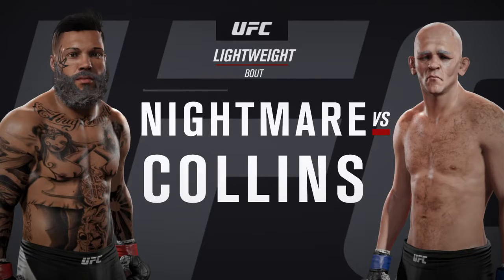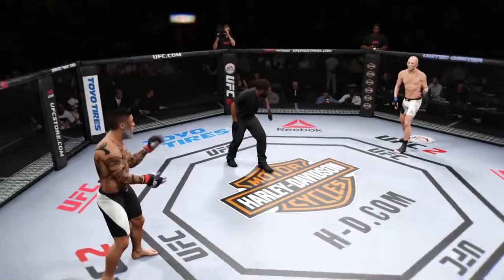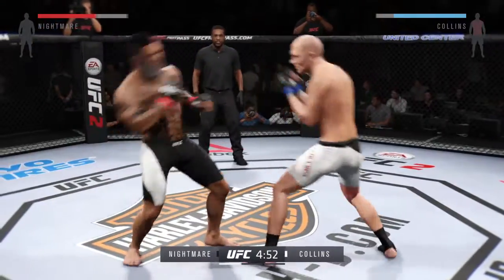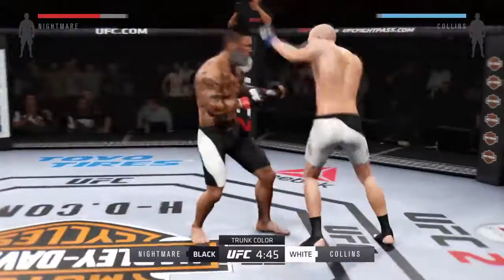Comeback Kid, our tale of the tape. The Nightmare, Comeback Kid. And here we go. Tonight's fight is scheduled for three five-minute rounds. White trunks for Comeback Kid, black trunks for The Nightmare.